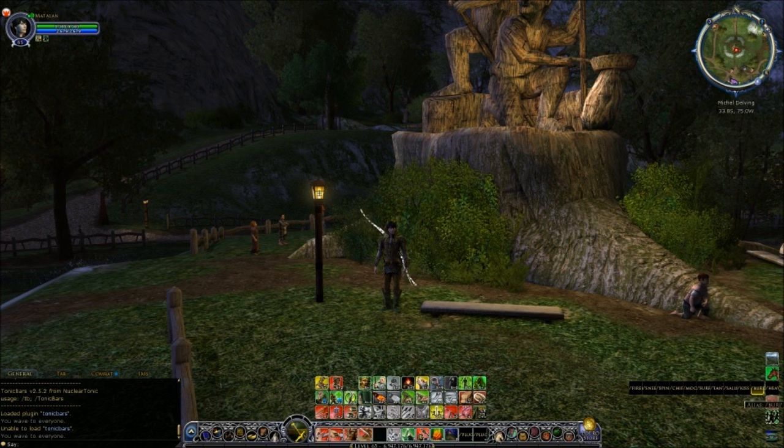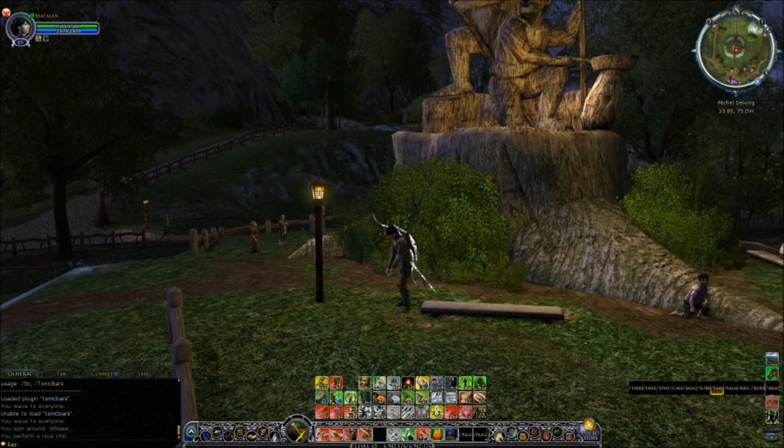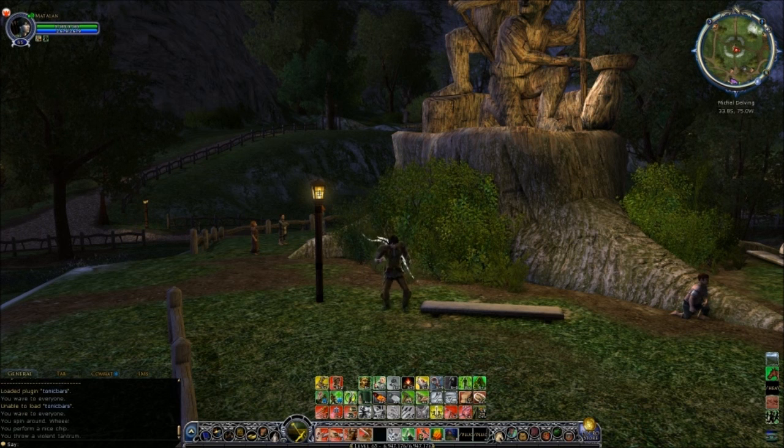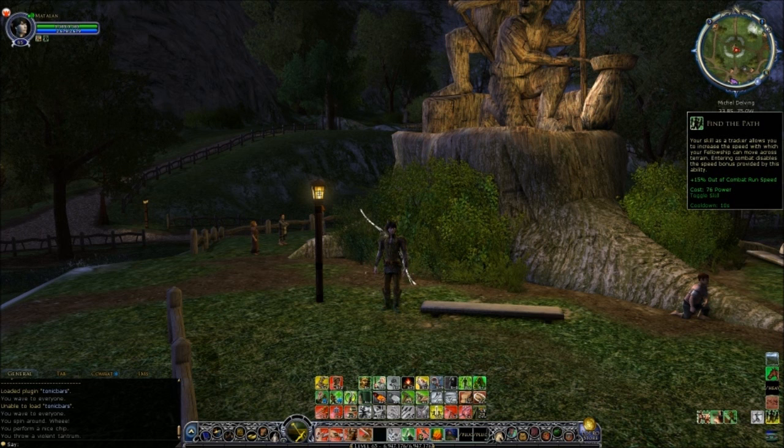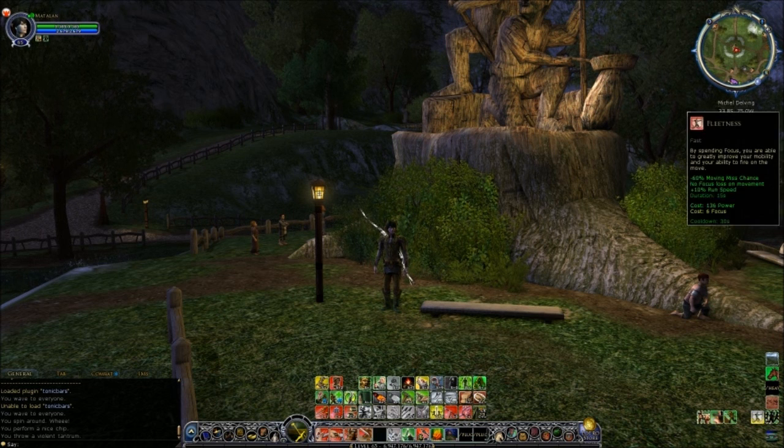Underneath that, I've got a whole load of my favourite emotes. Under that, some hunter tracking skills, and then at the bottom, my stances and a couple of other skills.